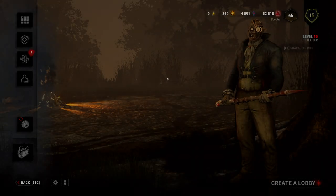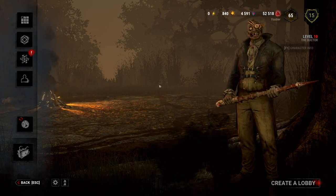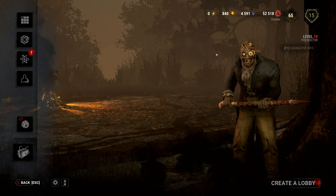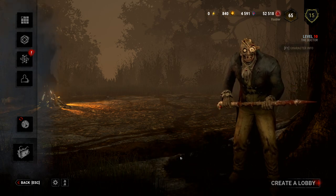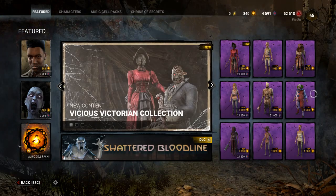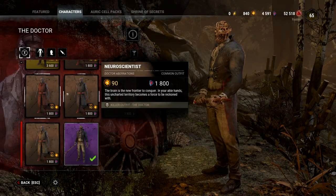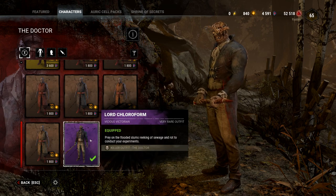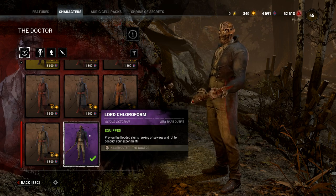Yo, what's going on guys, it's your boy Lord Chloroform — like literally, Lord Chloroform, that is what this outfit for the Doctor is called. I don't know what goes through your head exactly, developers, when you make this. But just to prove I'm not BSing, let me go to the characters real quick and show you the Doctor, and then the outfit right here — Lord Chloroform. So this guy shows up to your house with a little rag, puts you under, and you end up in the back of his van.